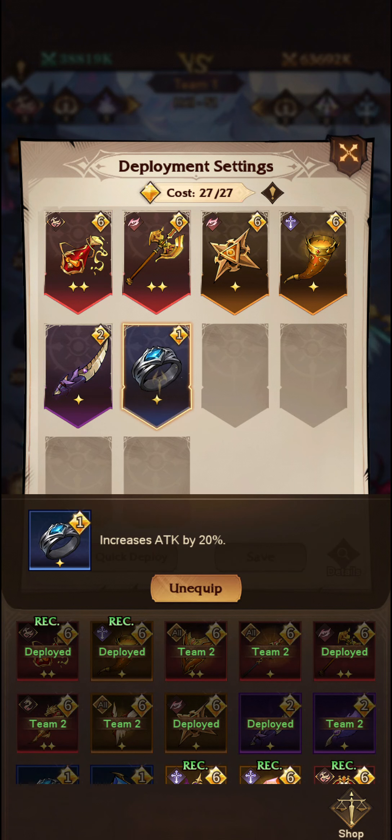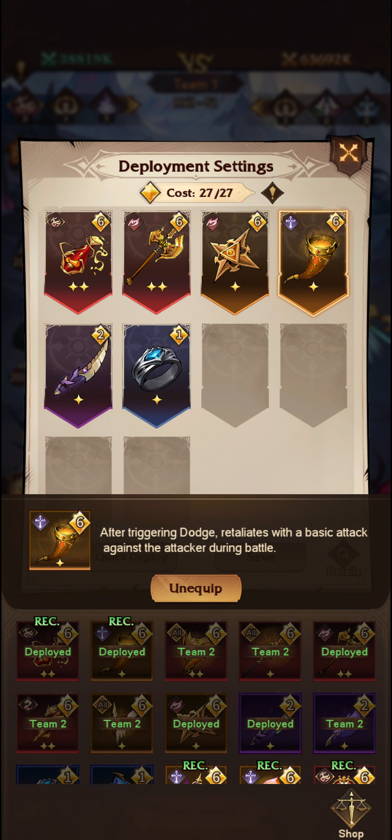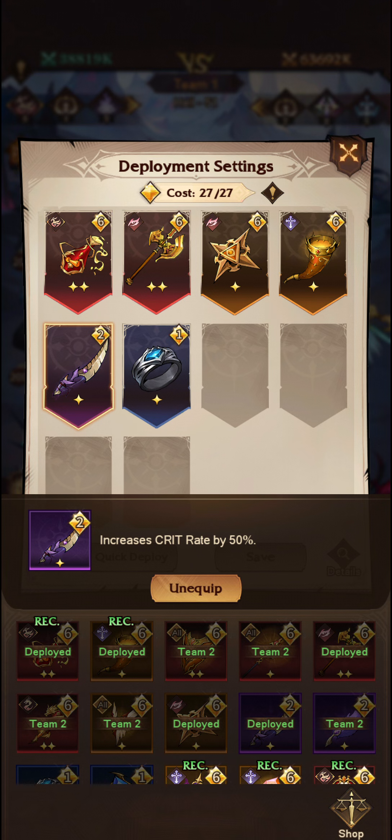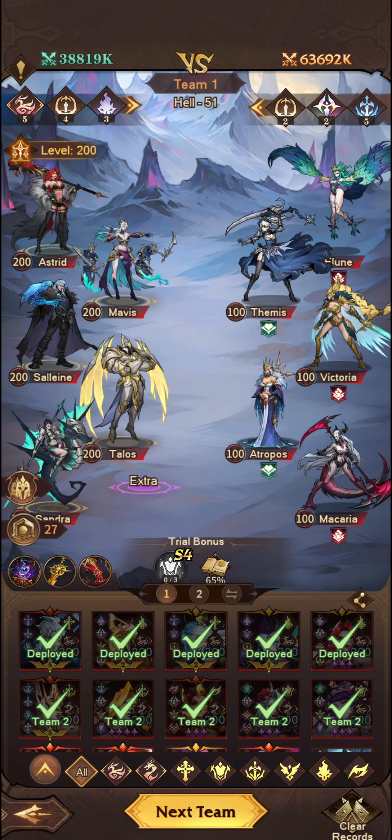This time round we used the Chest and the Excalibur — the Chest can be replaced with Healing Vase if you don't have a copy of it. And the artifacts: additional attack increase, launch additional strike, extra dodge, splash chance, and Mystic Fountain, as well as the increased crit rate — all saw us through.